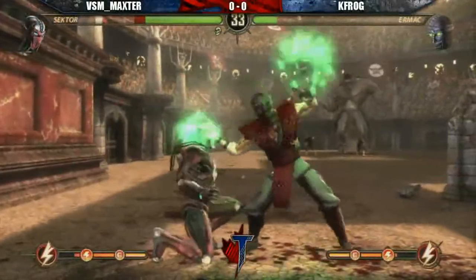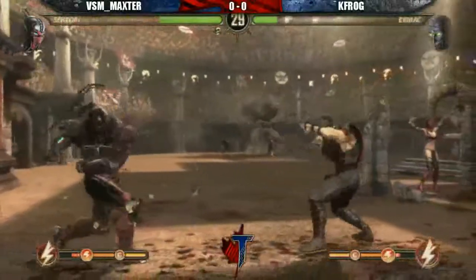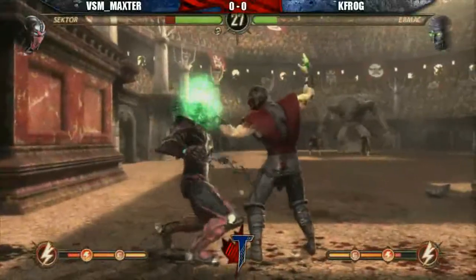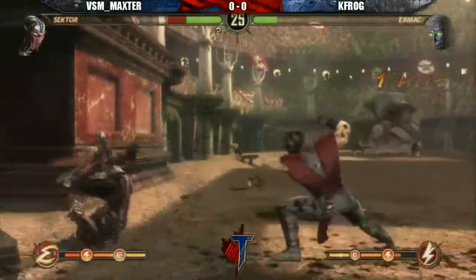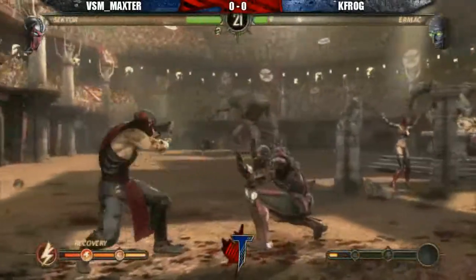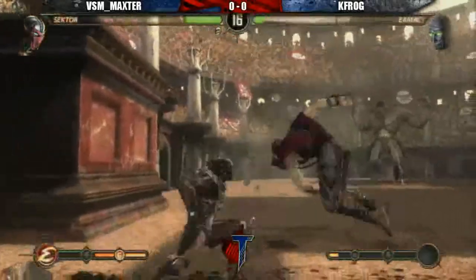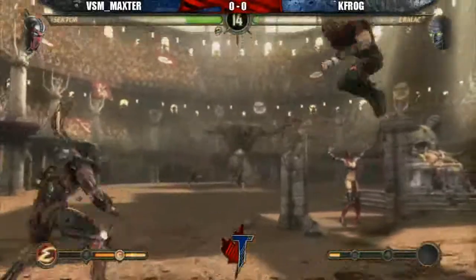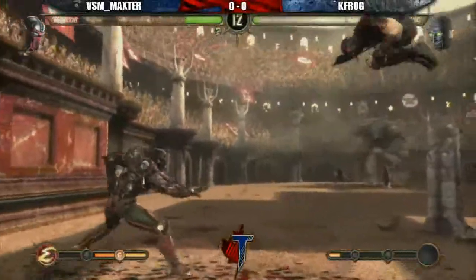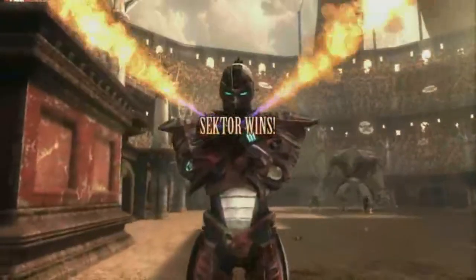Solid down-forwards by K-F-R-O-G, goes into the grab. Max is against the corner. 4-2, which is advantage on block, follows up to down 1. Another grab by K-F-R-O-G. K-F-R-O-G forced the break here — just out of range for the TK push. Down 4. Another homing missile — not enough damage to kill him. Max has taken the first match.